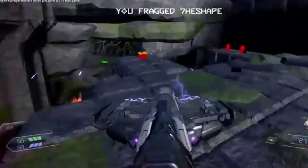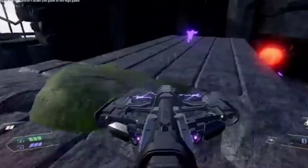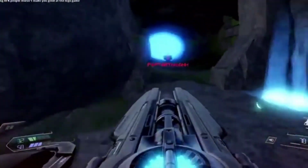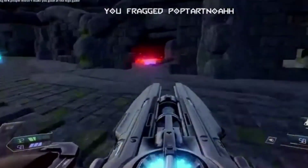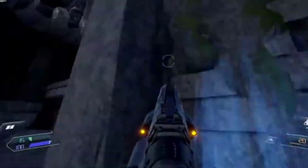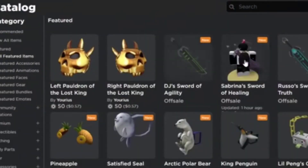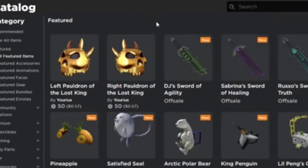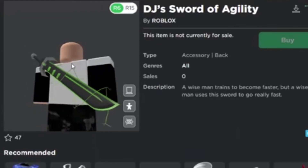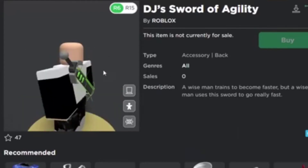I was about to end this video but then I found a ShortBlocks video about it and I was so excited to share this with you guys. These swords are officially out now — you can't get them yet, but the textures are officially out. As you can see: DJ's Sword of Agility, Sabrina's Sword, and Russo's Sword are officially out. They were just released a few minutes or hours ago. Looks really really cool.